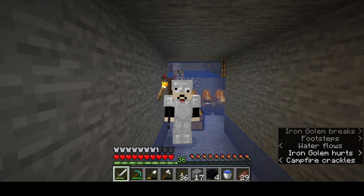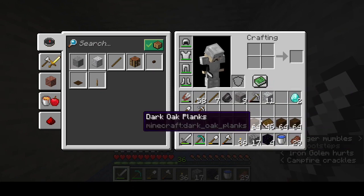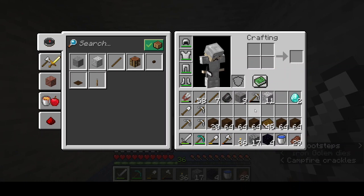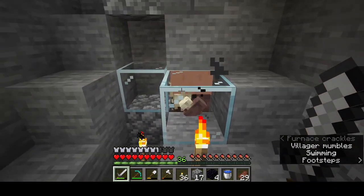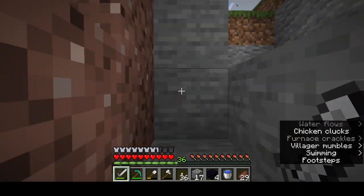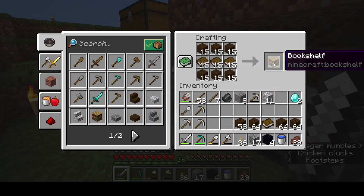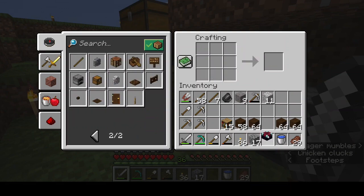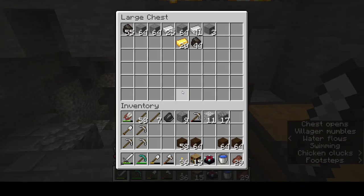Welcome back to the channel. Today we're starting off by getting a level 30 enchantment table set up. Off camera I got the books and leather I needed, ended up getting three more diamonds, made a pickaxe, got the obsidian, books and planks. Let's go ahead and make these bookshelves - there's like five or six of them. So 15 bookshelves and then the extra book left for the enchantment table. We got the enchantment table and bookshelves, and I got 36 levels from my spider farm.